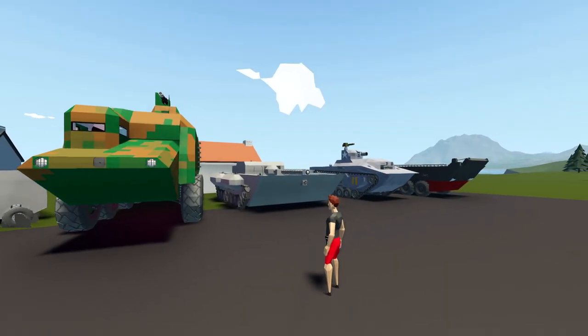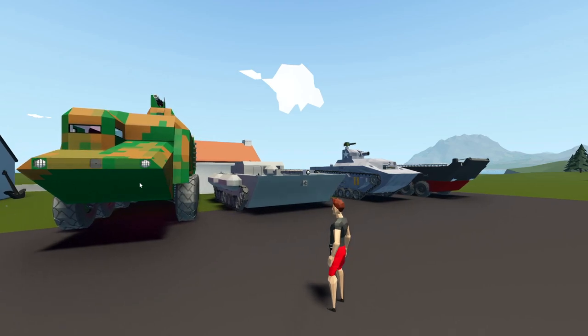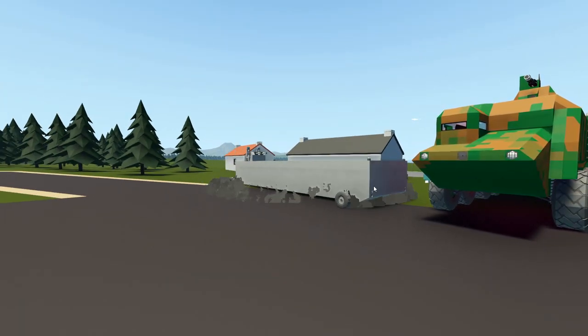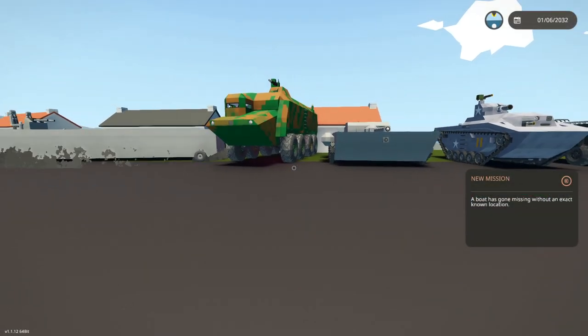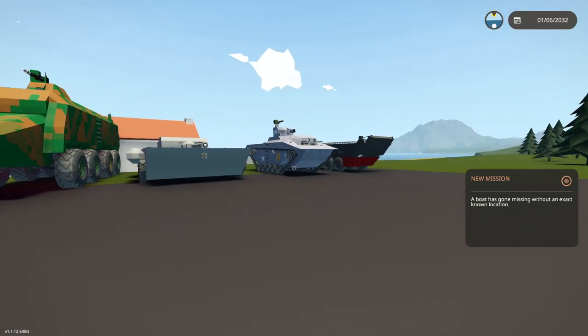Hello guys! Welcome back to another Stormworks Build and Rescue video. Today we are going to be checking out these four vehicles right here, and that thing. These are the last five vehicles for the World War II Amphibious Vehicle Challenge, and we have to check them all out today. We're going to jump inside of these one by one, take them down to the ocean, see if we can make them float, and then see if we can get them out of the water.